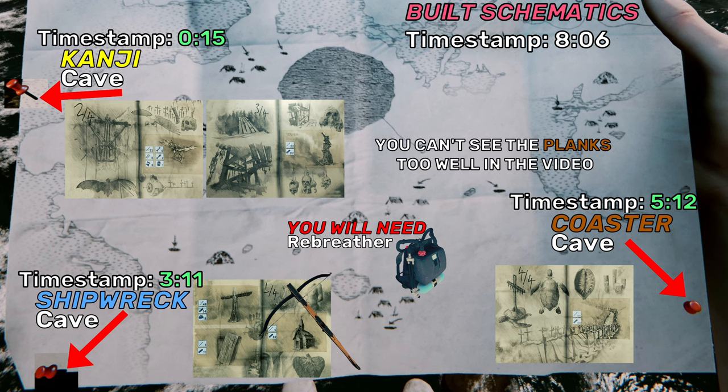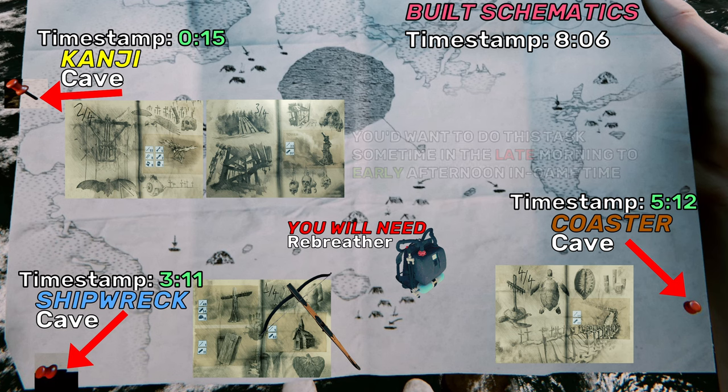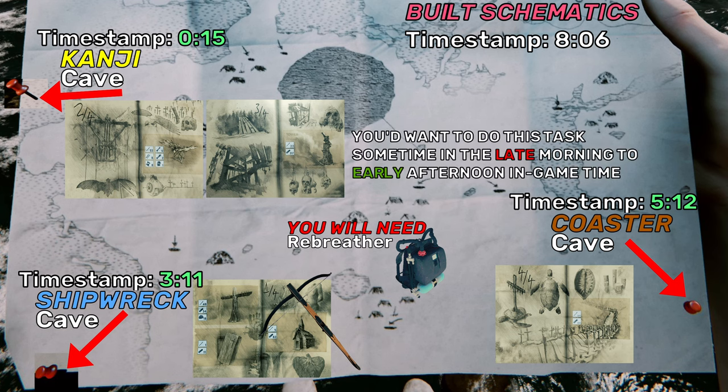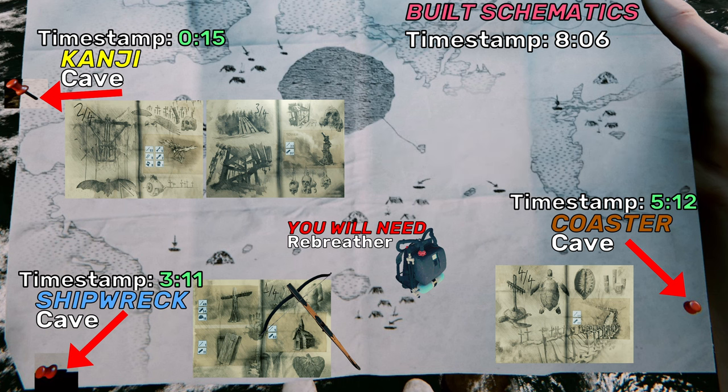In this tutorial, I will be showing you how to get the blueprint schematics in the forest. Each cave will have a timestamp. There is usually no mutants or cannibals in these caves. I will also be showing you the best ways to spot the planks in the water. Let's get started.